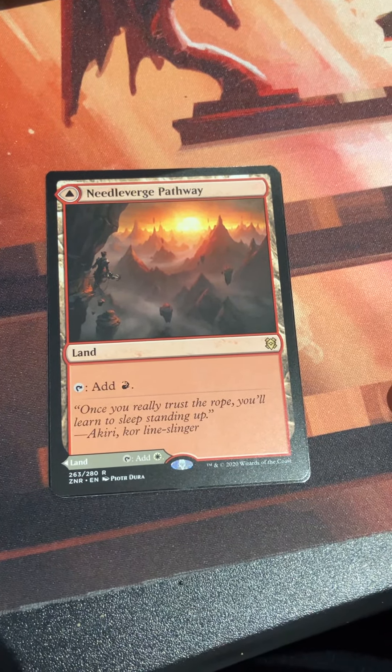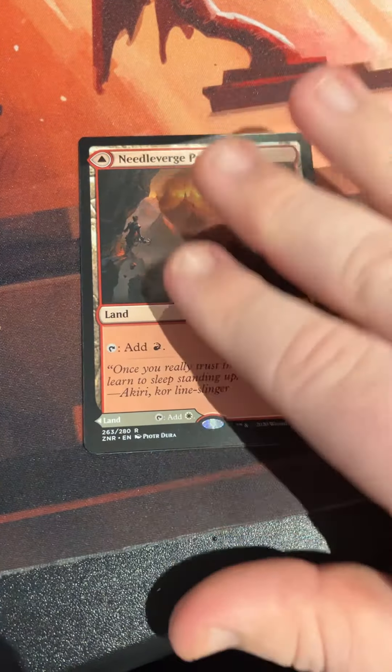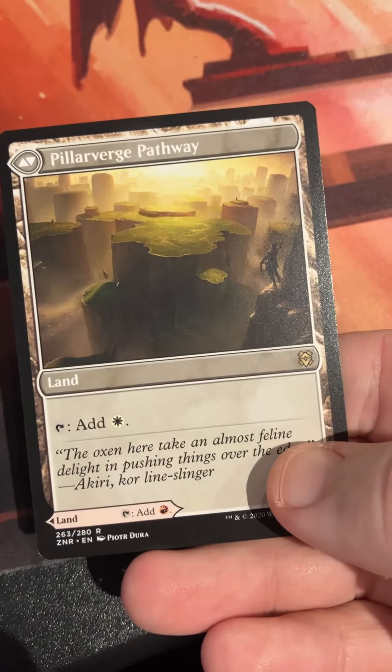Our rare is another double-faced card — Needleverge Pathway, one of the pathway lands. One side taps for red, the other side taps for white. Pretty cool.